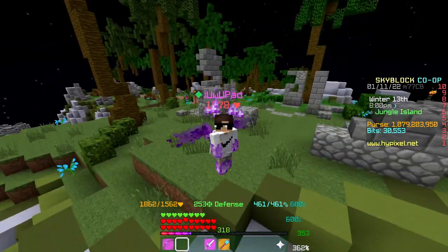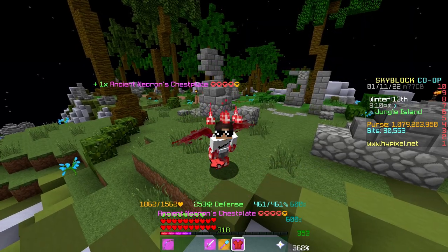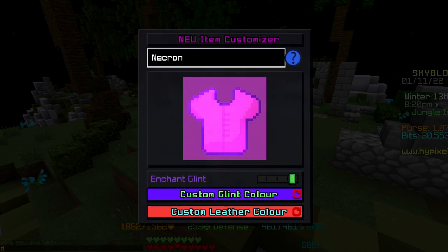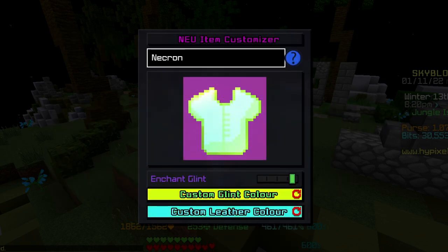Another really cool part of this mod that I want to showcase is NEU Customize. When you hold an item and you do slash NEU Customize, it actually brings up this huge custom menu, and you can custom-name anything. Like, let's say I want to name this just Necron — I can add an enchant glint, I can customize the enchant glint, I can customize the leather color, and I can even add stars to it. It is the coolest thing ever, and it basically fully customizes the item.